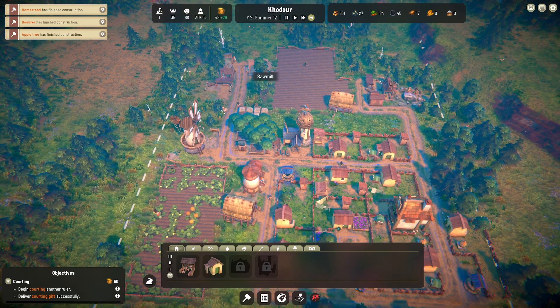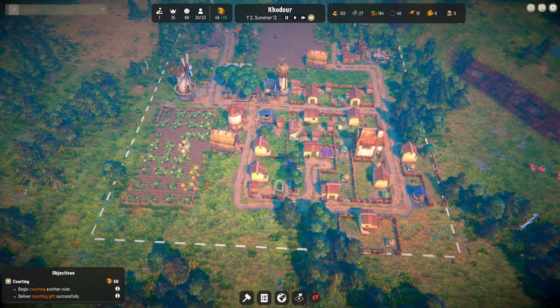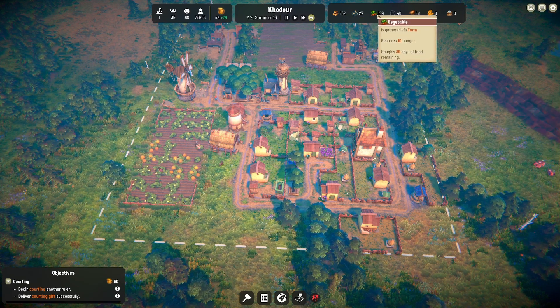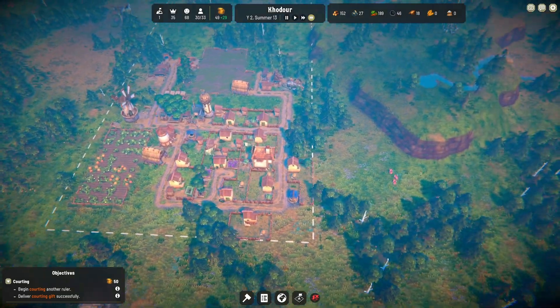We've got quite a lot of wood now — that was an issue earlier, but we're stockpiling it up quite nicely. We could remove someone from one of these — we've got three people in the lumberyard. Let's remove one from the lumberyard and put them to work in the farm. That's a better idea. Get this grain going that little bit faster. Fuller grown after 12 to 14 days — I think we will get that finished before the end of the year. All these buildings are finishing construction.